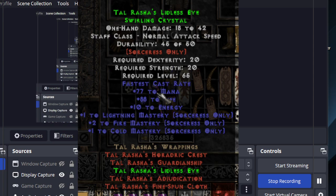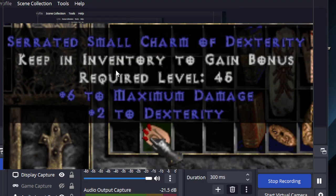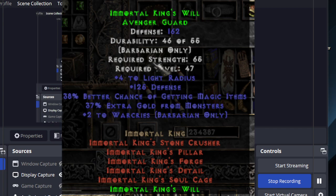Tal Rasha's Swirling Crystal, Lidless Eye — I think these can get 2, 2, and 2. Serrated small charm of dexterity, plus 6 to maximum damage and then perfect roll on dexterity — 6 is the perfect roll for the prefix. IK Helmet — I believe the magic find does roll and it can get up to like 44 or something, so it was a low roll.